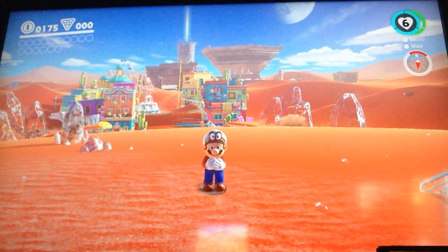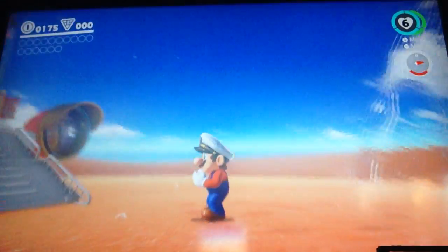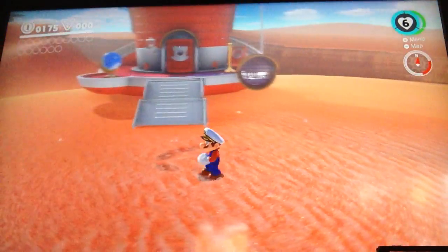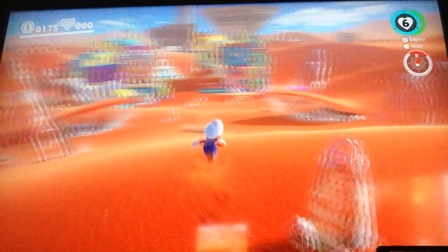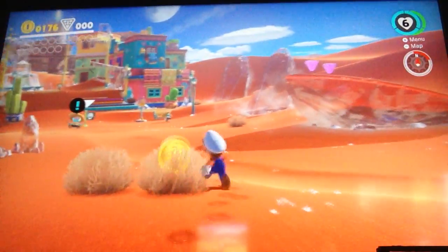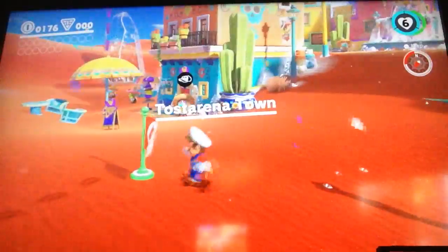Hey guys, welcome back to Super Mario Odyssey — this is episode 3 of our epic adventure and we are in the Sand Kingdom today. I was reading a bit about it and I guess each place has a sticker that you can buy in the shop, which you can put on your Odyssey. I want to buy a sticker from each place, from each kingdom.